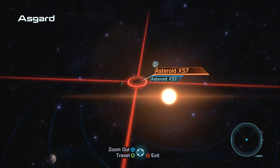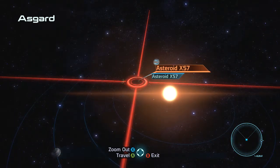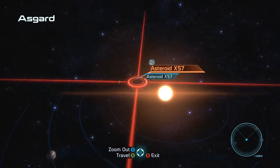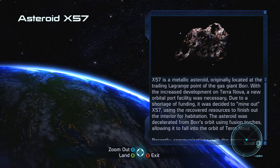Hey guys, it's Chris Bliss. Hope you're all having a wonderful day. Today we're back in Mass Effect and we're going to do the DLC Asteroid X57. When I bought this game, I bought it used and so it came with the DLC. I've actually never played this before.